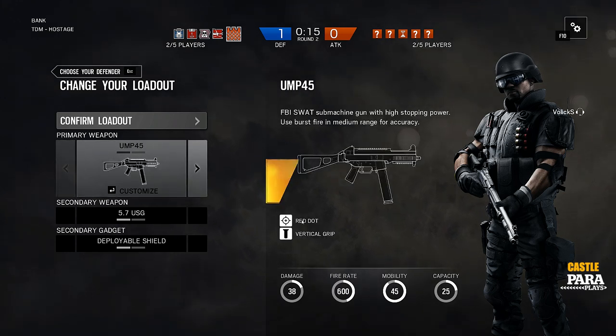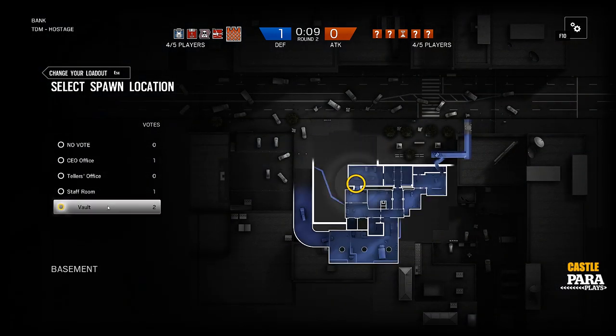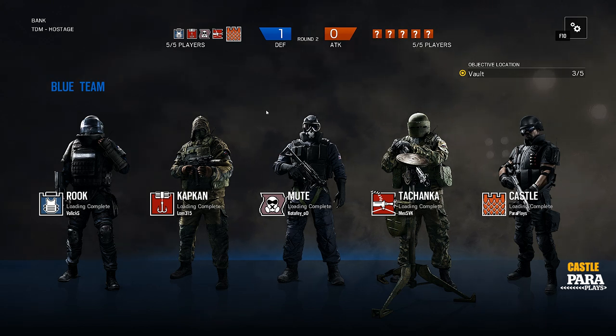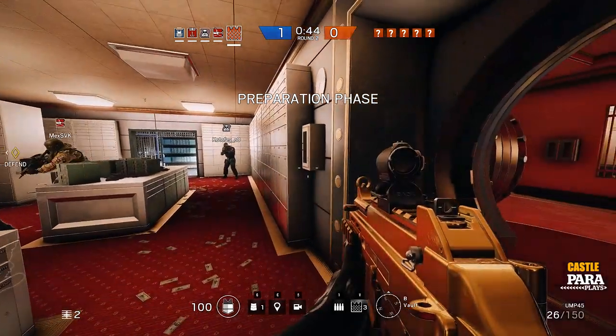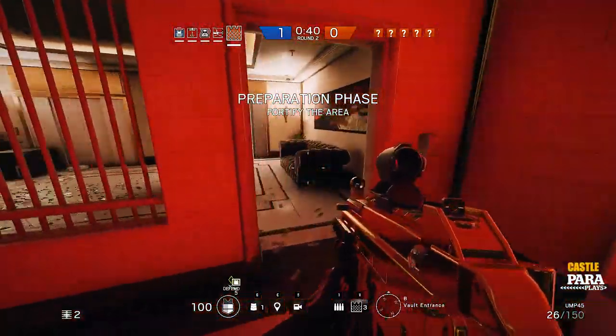I don't see many people playing this role. His role really is to slow down the enemy and try to prevent people from getting in through certain doors, creating funnel points or killing points. Castle can greatly slow down the enemy progressing through doors and windows with barricades, requiring a higher amount of destruction for them to get through. Since the barriers are bulletproof, they're especially useful to cover up windows that are highly exposed to enemy gunfire.